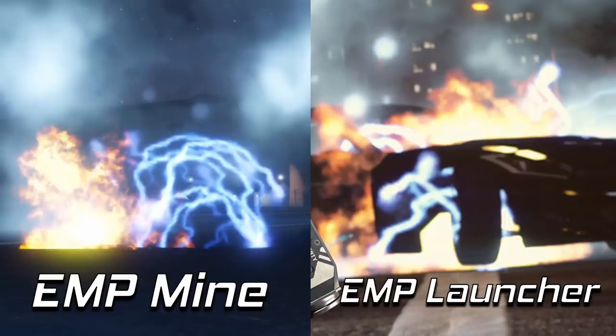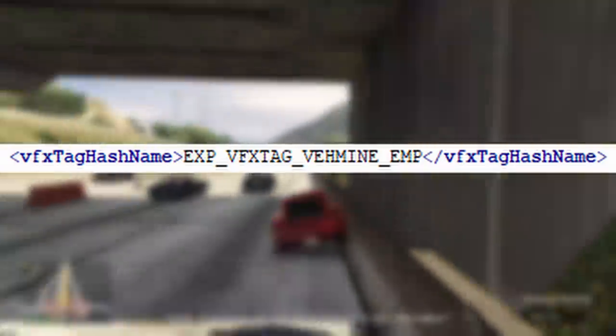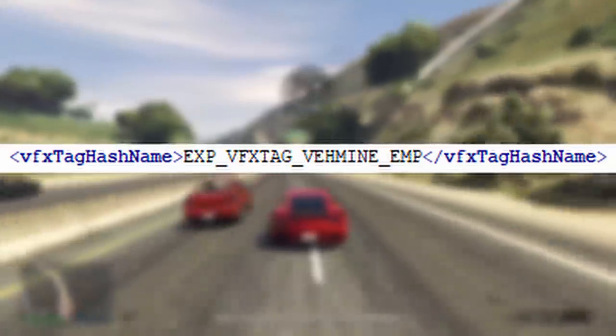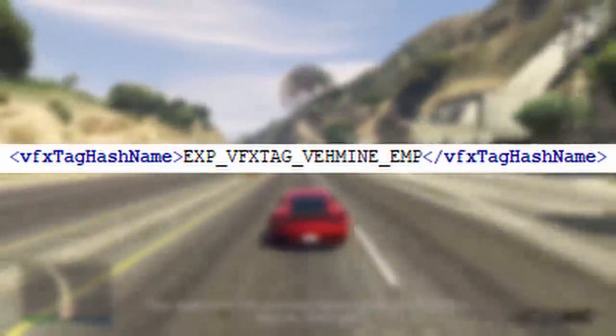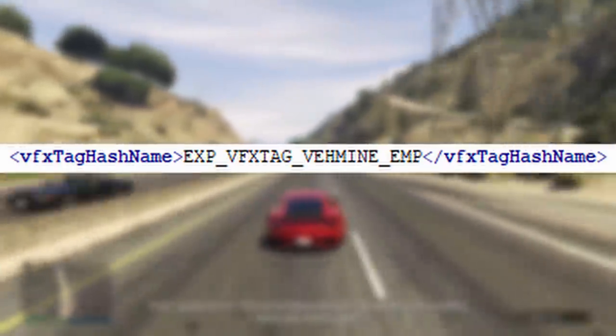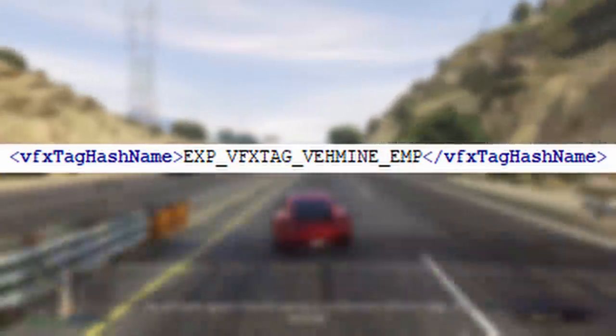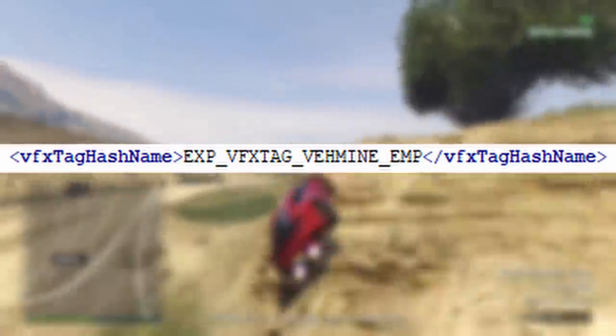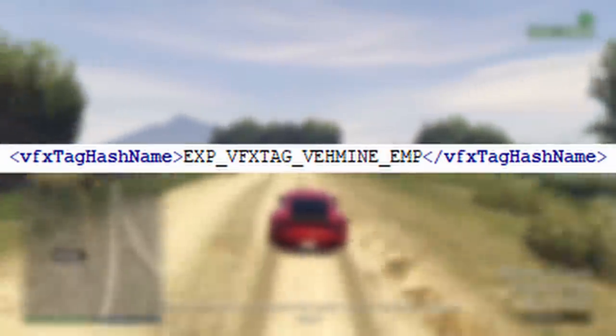This doesn't necessarily confirm that the EMP launcher is going to be an exact carbon copy of the Arena War Mine in terms of what it does to a vehicle — this simply means they most likely use the same visual effect. In the game code, every single explosive has a VFX or visual effects tag hash name, and this line determines which visual effect happens when the explosion goes off. For the EMP mine, it's EXP_VFX_TAG_VEH_MINE_EMP. I could delete this line and there would be no effect at all, or replace it with another VEH mine effect tag and the effect would look different, but the damage and behavior will not change — it will still be an EMP mine.